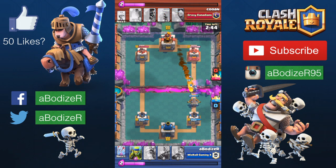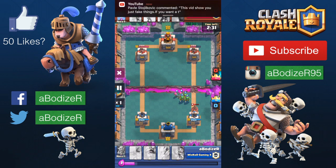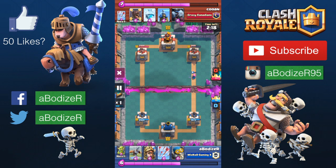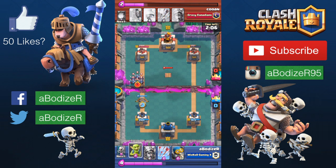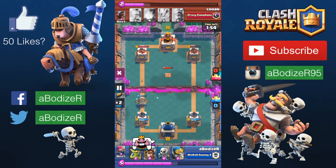I'm speeding this up to show you what to do if the player puts the prince and the goblin toward the xbow — how to destroy it. As you can see, you just put archers, spear goblins, and goblin skeletons as much as you can toward the hog rider and the prince to take them down. I'm close to destroying that tower, and again using arrows to take down the minion horde.